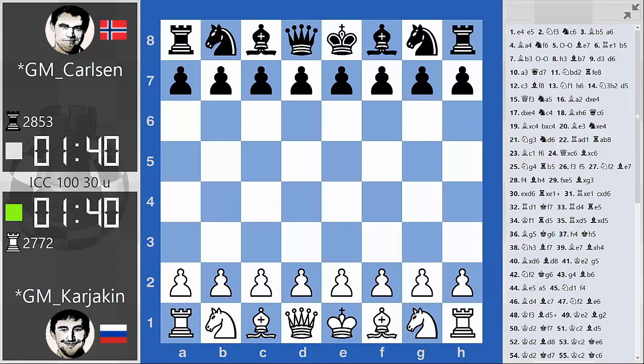Carlsen, playing black, was a disappointment yesterday and was presumed to be under pressure, but he quickly passed out of the opening, outplayed Karjakin in the early middle game, and got a nearly winning position in the endgame. But just as he had the day before, Karjakin really dug in when it was most critical, and for the second day running he managed to escape with a draw.